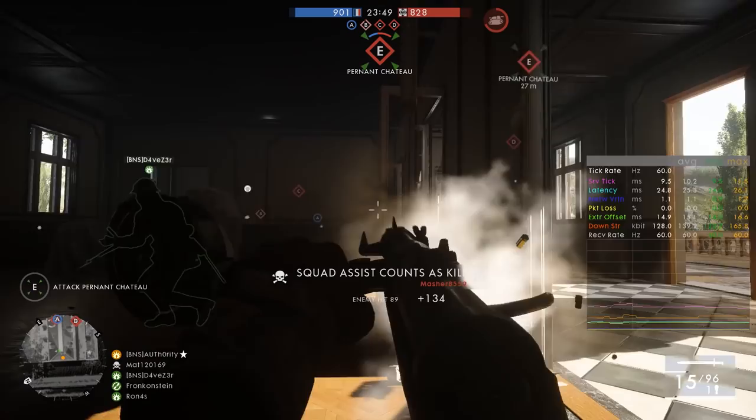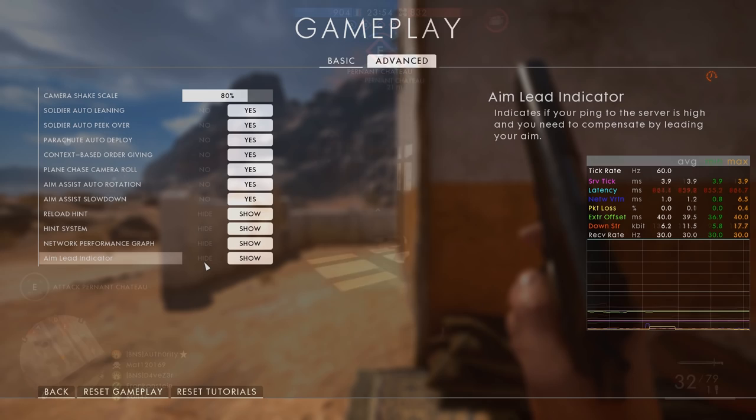Now let's get back to the netcode changes in Battlefield 1. Here I can see the new Aim Lead Indicator setting, which indicates that your ping to the server is high and you need to compensate by leading your aim. But what does that mean?